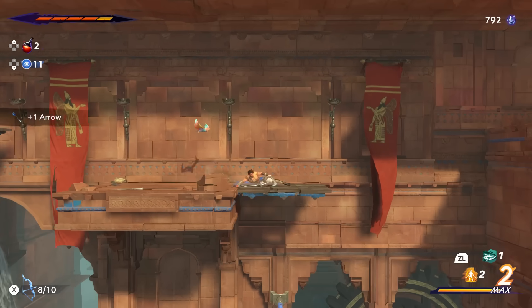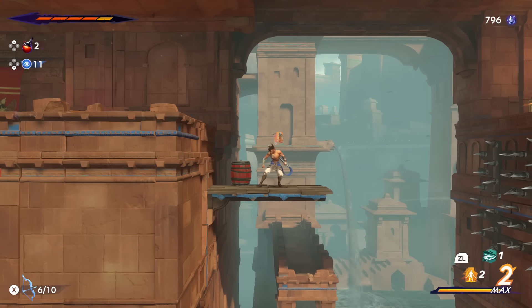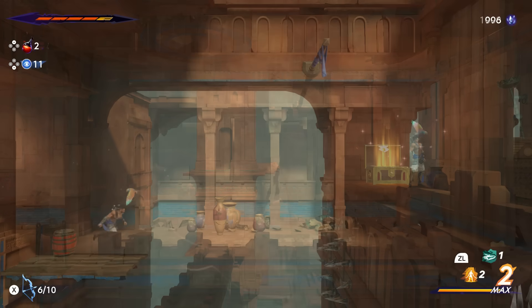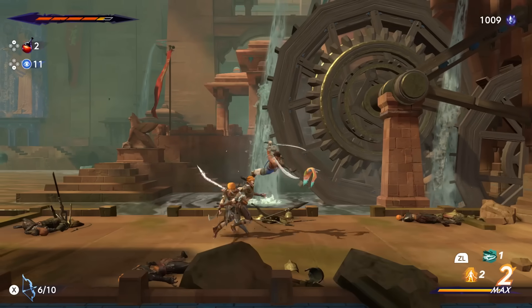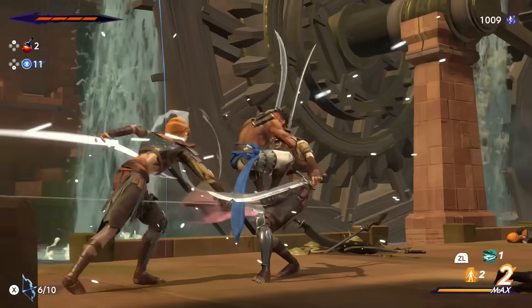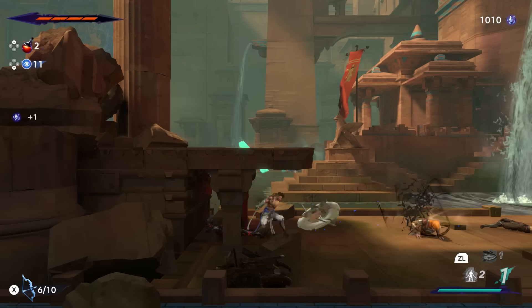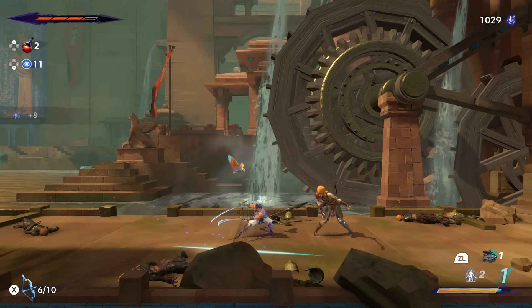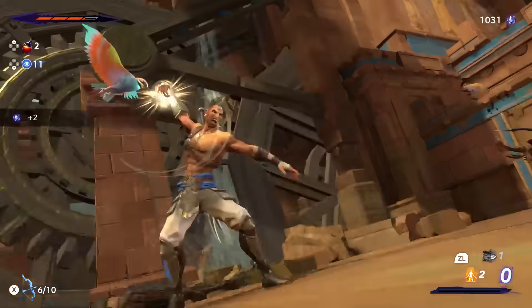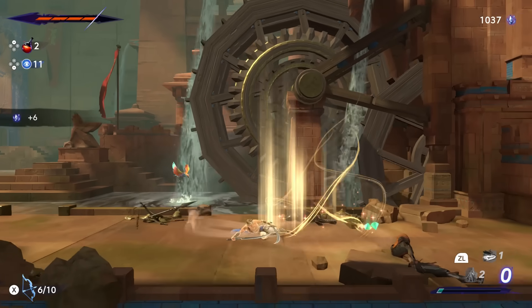If you know anything about Prince of Persia as a franchise, it originally started as a 2D platforming game with a time limit and somewhat wonky jumping. Then during the GameCube era we got 3D adventures that were super fun, though maybe they released too many in a short period — three games in that generation. One key element was the ability to manipulate time. This new game feels like a blending of old-school Prince of Persia with modern mechanics from those 3D versions, because it really is a Metroidvania through and through.